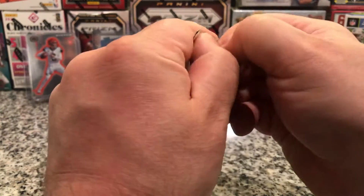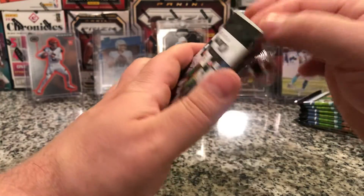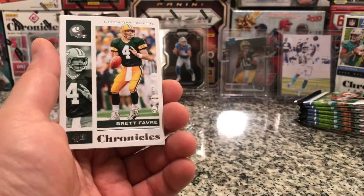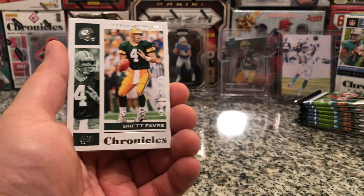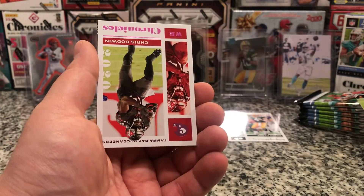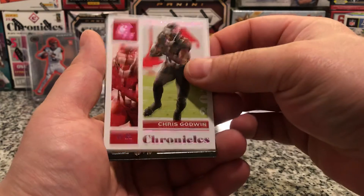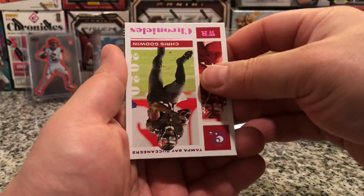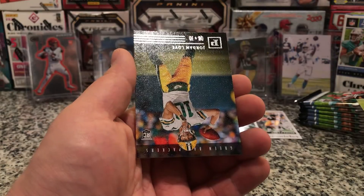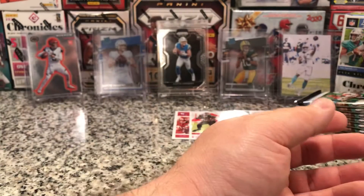Chronicles. I don't remember the last video I posted — it was probably like a week ago, but it seems forever ago. So, starting out with a Brett Favre Chronicles Base. Look at that — Joe Burrow Prestige, second card. Nice. Is that the pink? Yeah, Chris Godwin pink. Is it another Clearly Donruss? It looks like it is — Jalen Johnson and Jordan Love, which we already have.